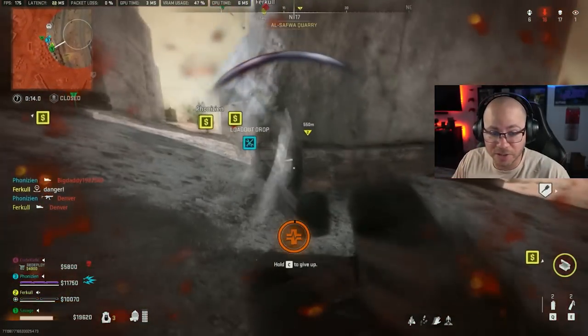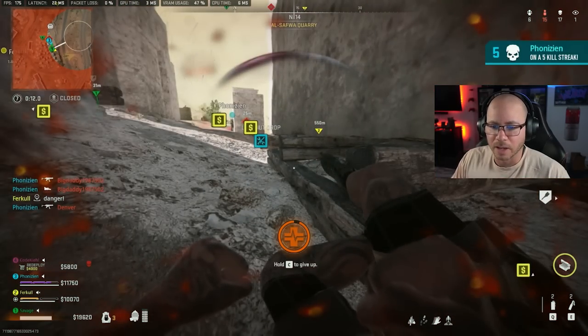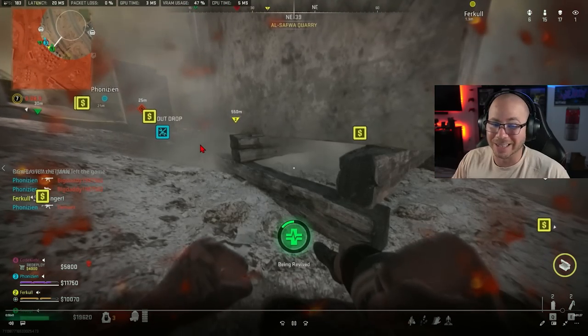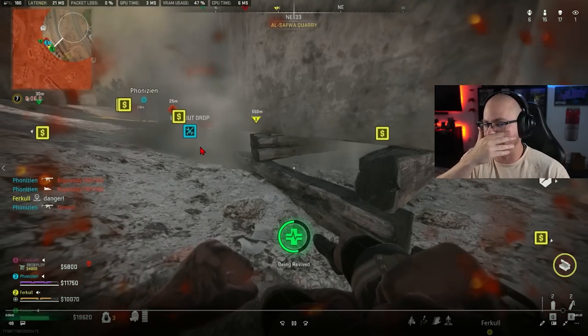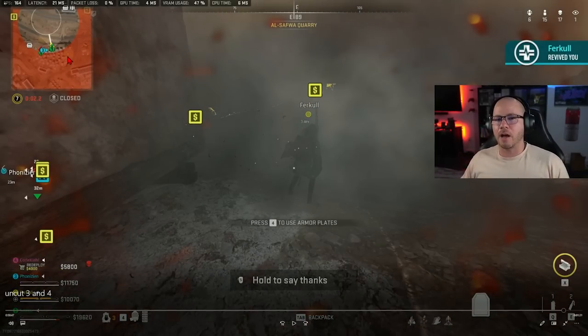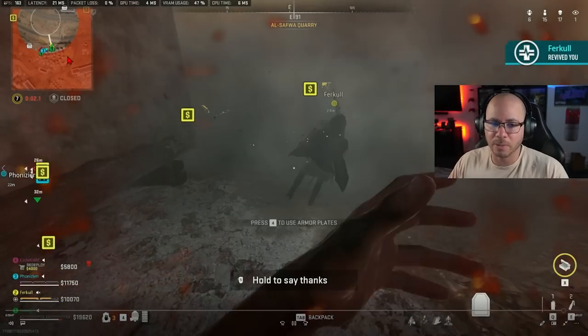I go down from the guy on the left — I was looking the other direction and didn't see him. Ego challenge for sure, and that flinch sends you to the moon. Now looking at the zone, I'm calling out we need to push — let's throw some smokes, and that's exactly what we do.